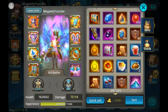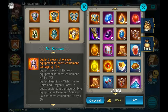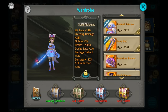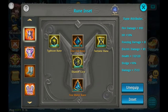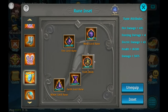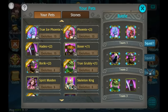A commenter asked me to show my gear and runes, so I'm going to do that real quick. Here is my gear — take a look. This is my belt, this is my outfit. These are my runes, and these are my pets.